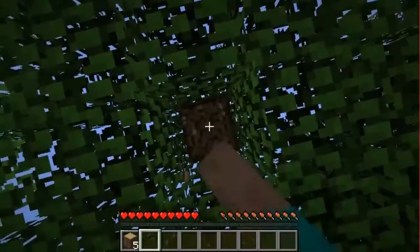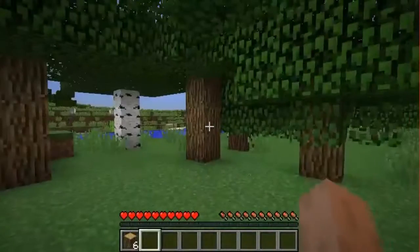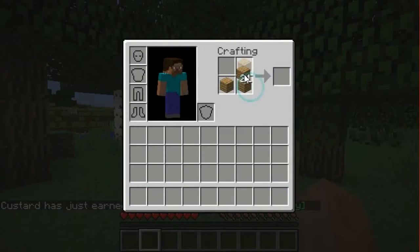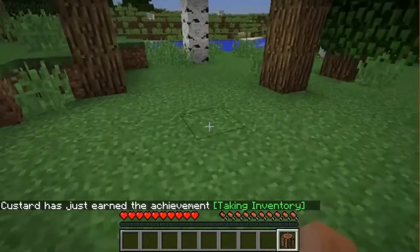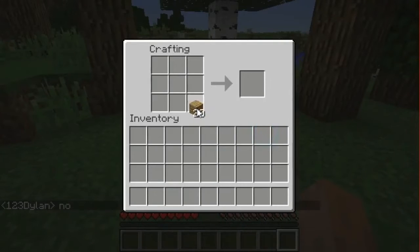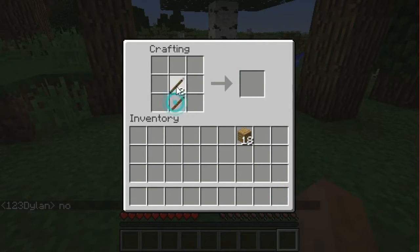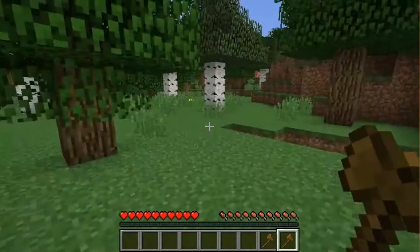I'm gonna call my friend 'Biscuit' — that's actually his name, not his real name. His gamertag is actually a fake name. Biscuit, can you quickly get some resources — just some wood or something? I'll make an axe, or actually a sword and an axe to kill the sheep.